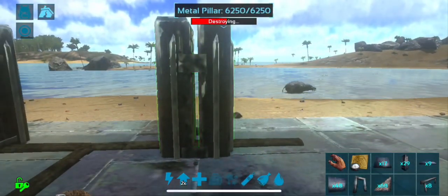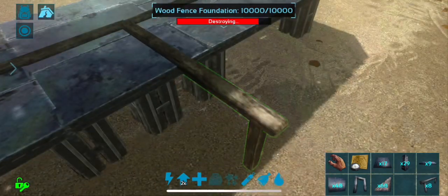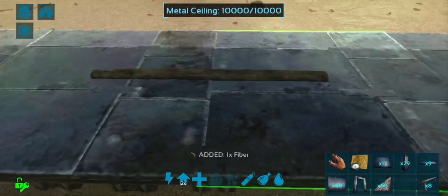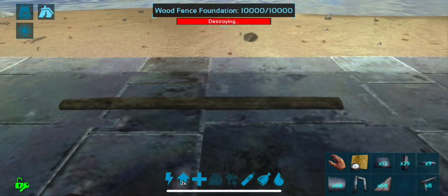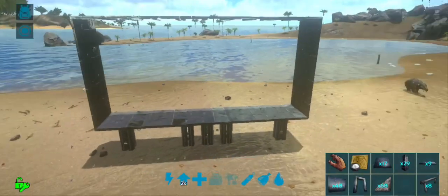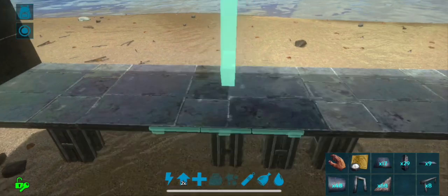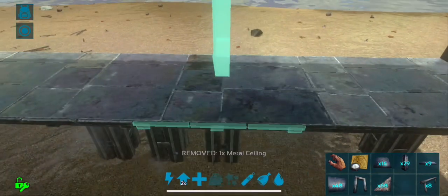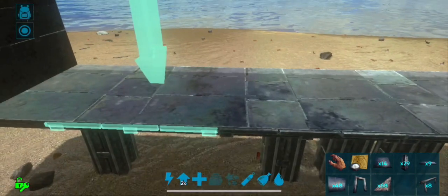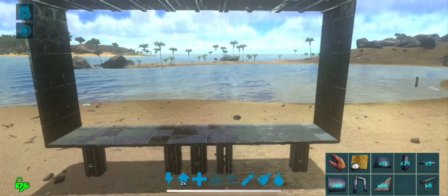We can now demolish the top two pillars and all of the fence foundations. These pillars give us a snap point for more ceilings that we can use to center the gate. So I can now place — if you see three pillars in the middle — I can now snap ceilings.